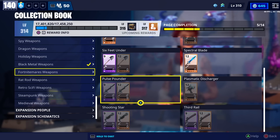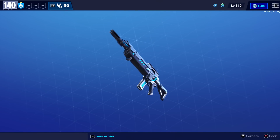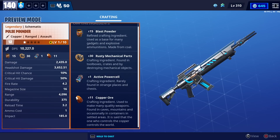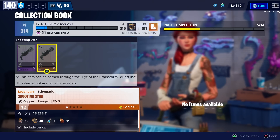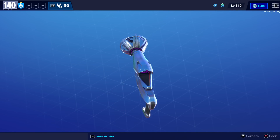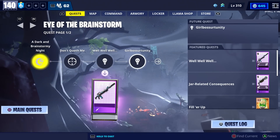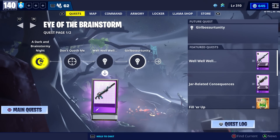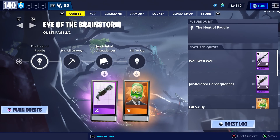If we go to the Fort Nightmares section in the collection book, you can also see the new weapons. Two of these you'll be able to get from the new Brainstorm questline. Here's the Pulse Pounder — you'll get this one after the third quest. The description says fully automatic when hip-fired, slower shots when aimed down sights. You'll get the Shooting Star SMG after the sixth quest. Its description says this alien weapon emits a star-fueled laser blast. The weapons from the questline are epic variations, so if you want to make them legendary, you will have to use Legendary Flux.